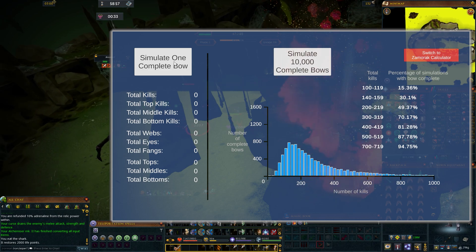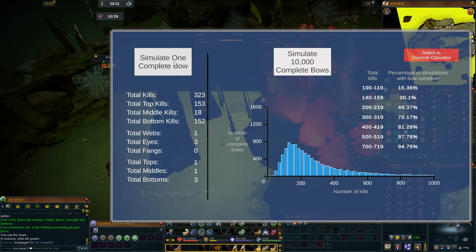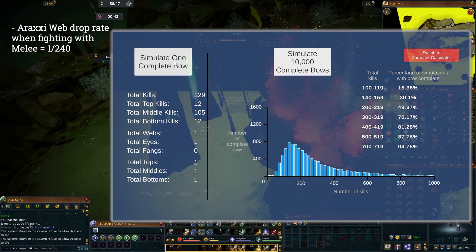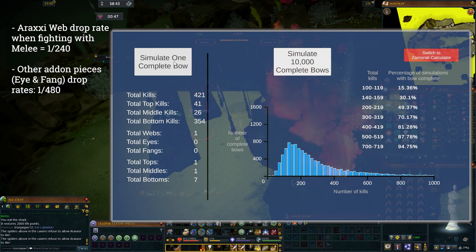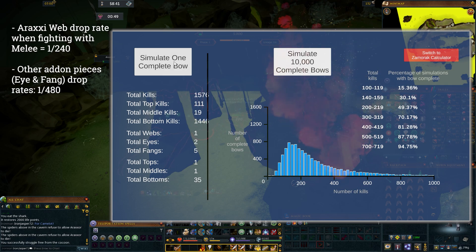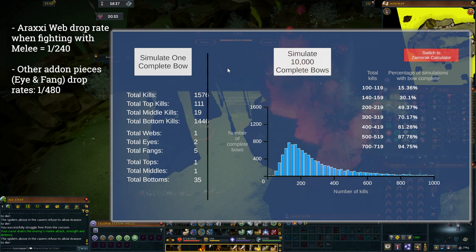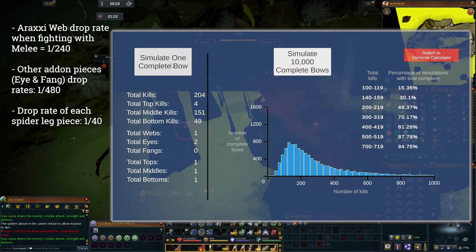The add-on piece being the web, eye, or fang. Since I'm going for the web on my iron account personally, I set the web drop rate to the drop rate of fighting Araxia with melee — so 1 in 240 — and the eye and fang drop rates to the default of 1 in 480. The simulated players start on the top path until they get the leg top, then grind the middle until the leg middle drops, and the bottom until the leg bottom drops, and then keep going if there's been no target add-on piece drop yet.